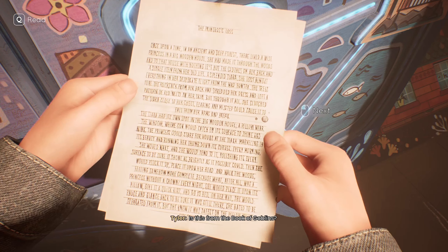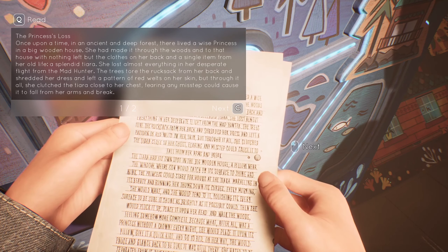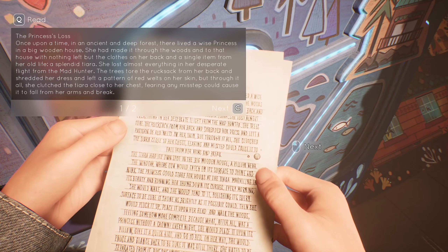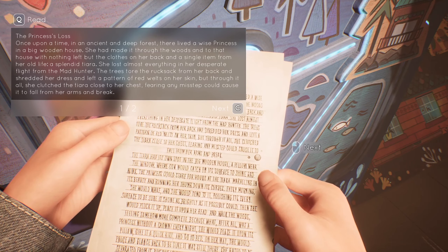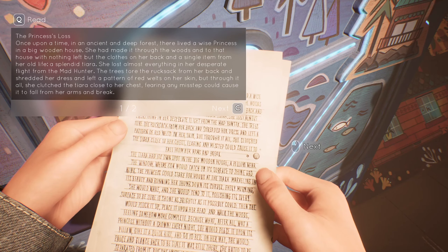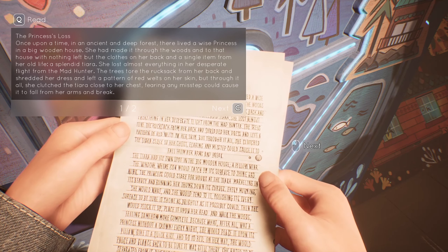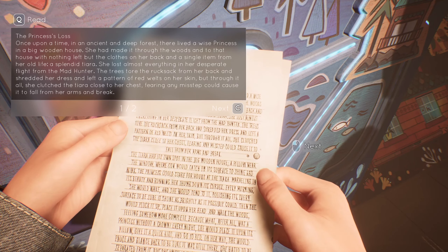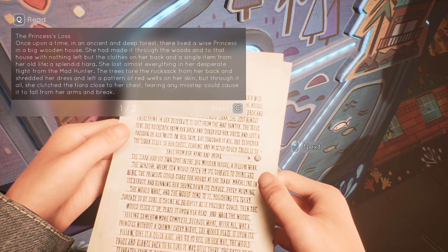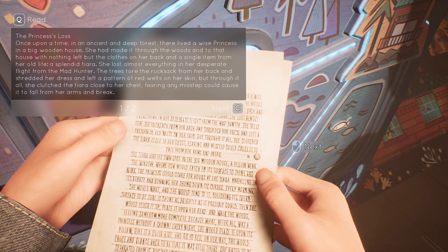'The Princess's Lost.' Once upon a time in an ancient and deep forest there lived a wise princess in a big wooden house. She made it through the woods into that house with nothing left but the clothes on her back and a single item from her old life — a splendid tiara. She lost almost everything in her desperate flight from the mad hunter. The trees tore the rucksack from her back and shredded her dress and left a pattern of red welts on her skin, but through it all she clutched the tiara close to her chest, fearing any misstep could cause it to fall from her arms and break.